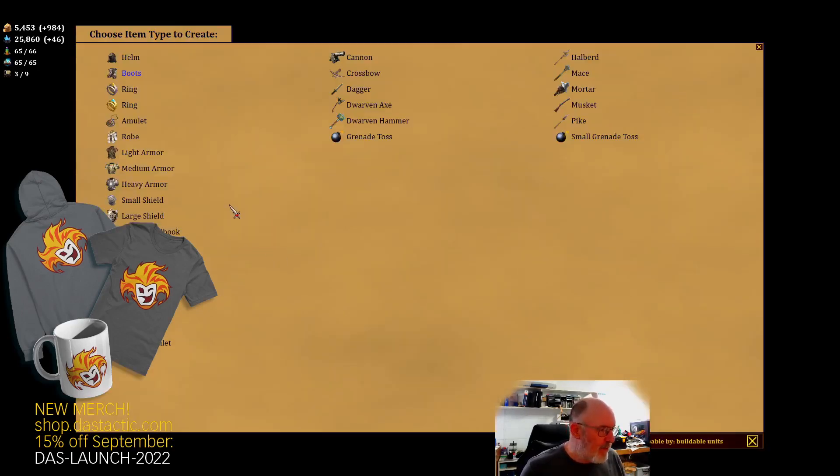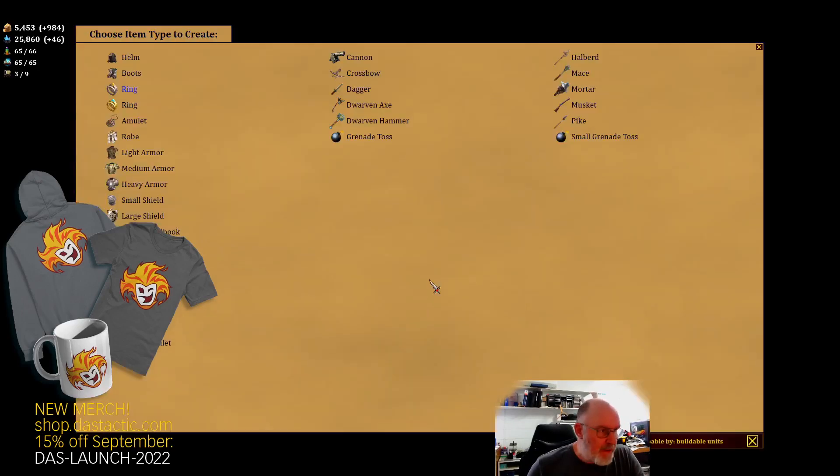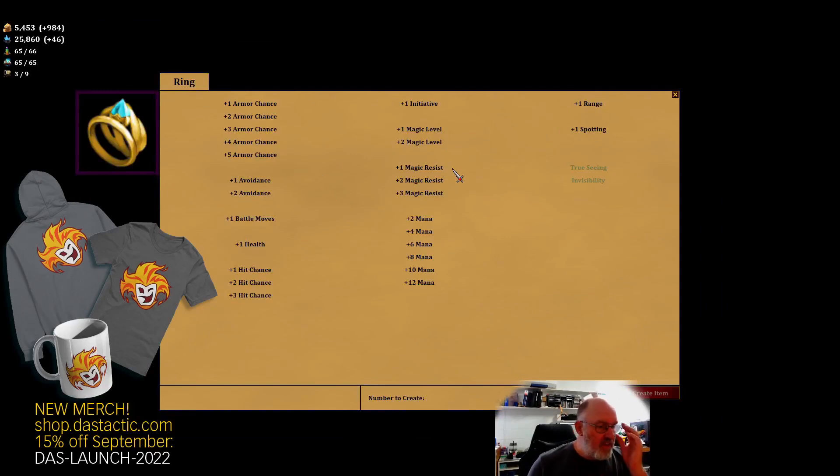Extra health - plus one health is only 2,000 mana - and we can get multiples together. If we got both the 12 mana plus the health, I think it's per unit in the stack so it may still be worthwhile. Battle moves takes us over what we can afford, but we can build a ring that does all three. The second ring is different again - there are two types. It's still got 12 mana and health, but only one battle move slot, plus extra range, extra spotting, and invisibility requiring eight gems.